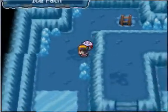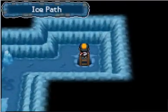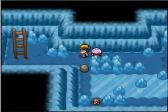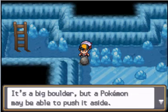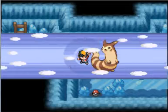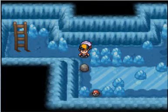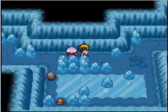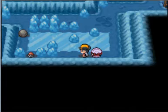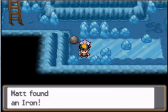Alright then guys, a few more floors. Let's go up this ladder to find yet another strength puzzle. To get the item down there, push the boulder down once, then go around — up, left, down. Simple. And we get an Iron.